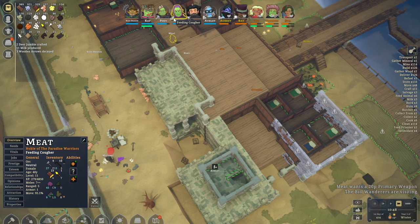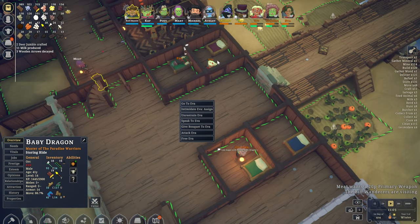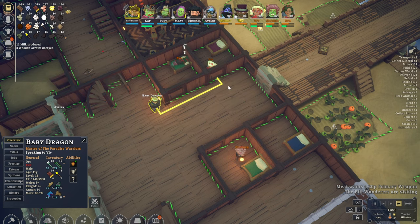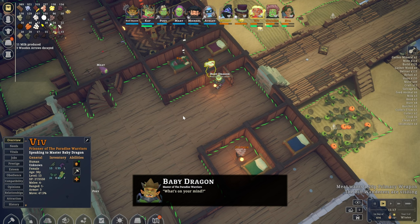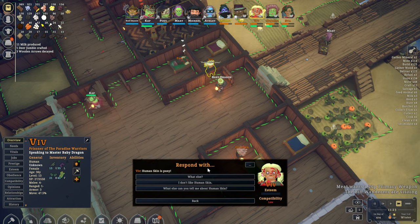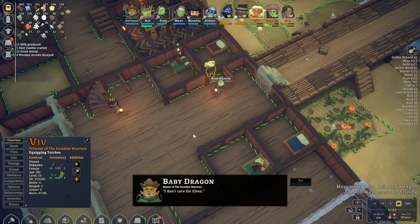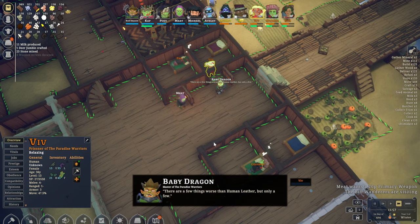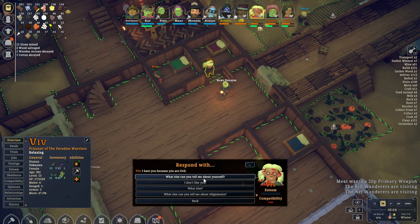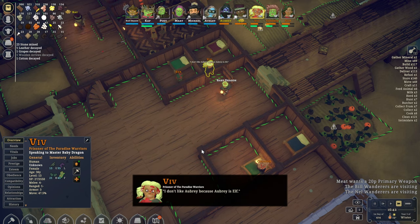Meat, what are you up to? Feeding the prisoners. We don't really intend to keep them for too long. So let's have a quick look — we're going to speak to Viv first. Let's see if we can figure out whether they are evil, neutral, or good. Human skin is peony — I don't like it either. I'm going to go through this whole conversation with them, and we'll be back once we figure anything out. It seems Viv has just told us that he hates us because we're evil — so that probably means they are neutral or good.